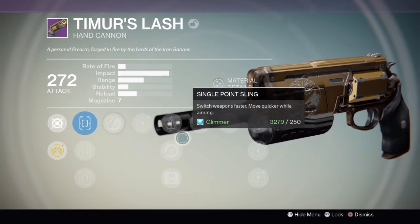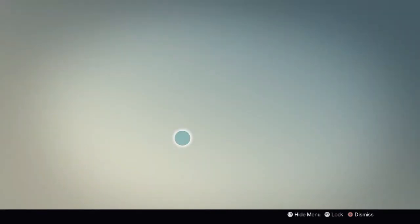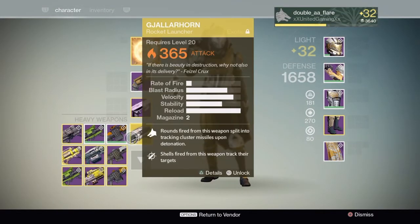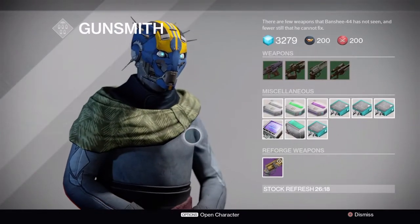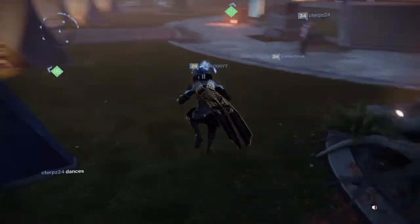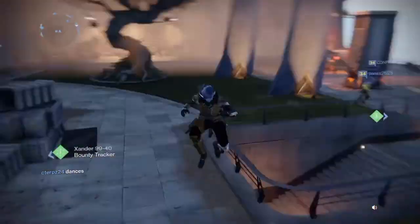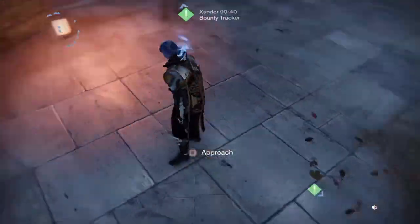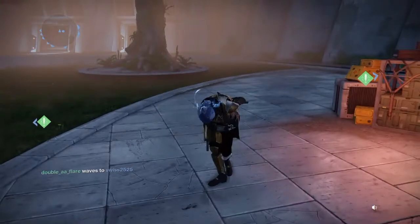But for you guys, get Small Bore, Luck in the Chamber, Final Round. It also applies to the Ill Will. Hopefully I can get an Ill Will soon and reforge that, but I've had no luck getting that. It took me forever to get a BTRD as it is. Anyway, this has been Reforging the Timur's Lash from the Iron Banner. Remember, if you enjoyed the video, leave a like and subscribe for future Destiny content. My name is AAFlair. Thanks so much for watching. Peace.